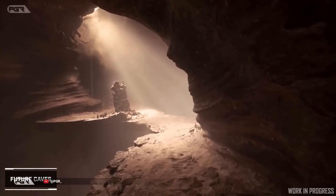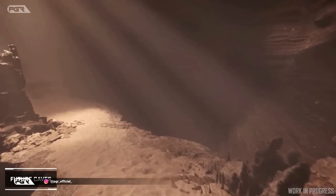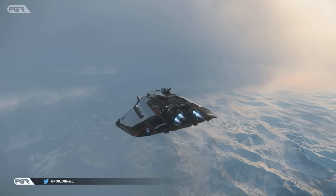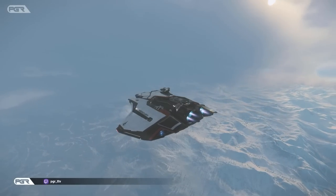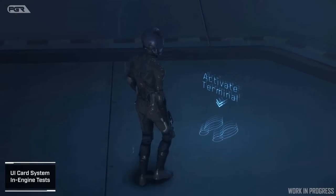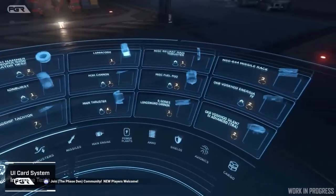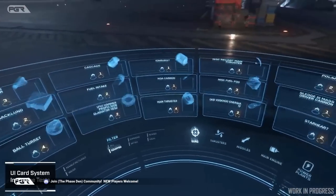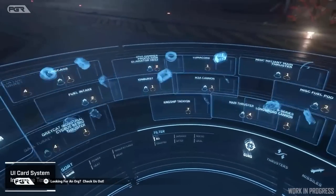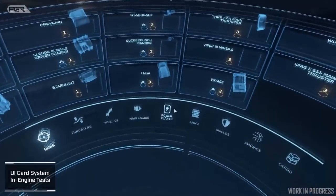Alpha 3.18.2 just dropped into the PTU — this time the ePTU, which is the second branch for PTU testing. As mentioned in the last video, they're going to be running two actual PTU tests. 3.18.2 is the very next one we're going to be testing, and the testing focus for this one is going to be general stability. It also comes with a lot of bug fixes which we're going to go over.